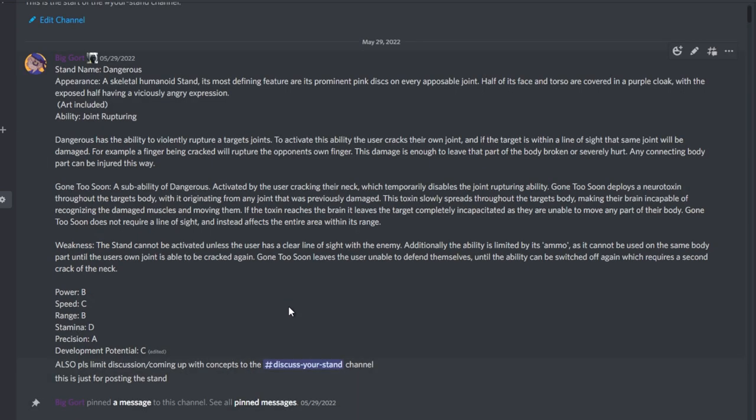Ability: Joint Rupturing. Dangerous has the ability to violently rupture a target's joint. To activate this ability, the user cracks their own joint, and if the target is within line of sight, that same joint will be damaged. For example, a finger being cracked will rupture the opponent's own finger. This damage is enough to leave that part of the body broken or severely hurt. This ability is inspired by my habit of compulsively cracking my joints since I was a little kid — I can crack almost every connecting joint in my body.